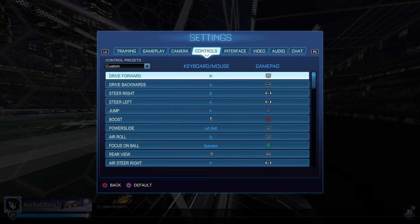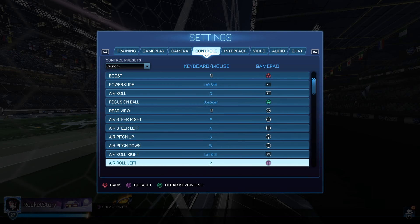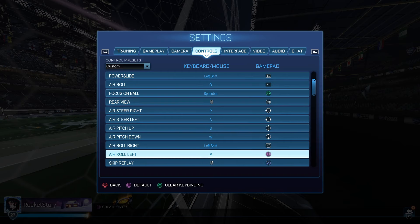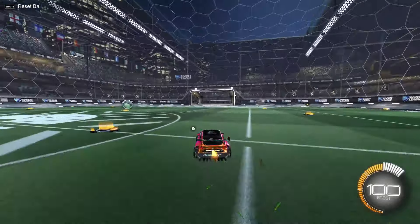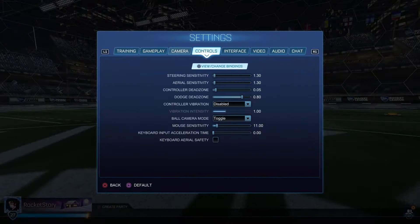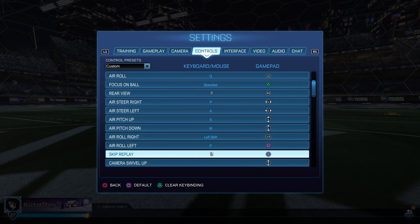A lot of you guys will ask for my controls, but basically everything is default. I have powerslide and air roll on L1, air roll right on my reverse button which is L2, and air roll left on square — for half flips and stuff like that. If you guys need a tutorial, a lot of you ask how I half flip and it's very simple. I'm still able to half flip with air roll right on my reverse button. I can make a tutorial on how to half flip with it on your reverse or drive button if you'd like.